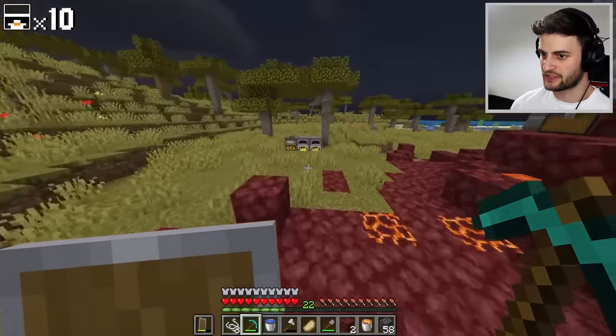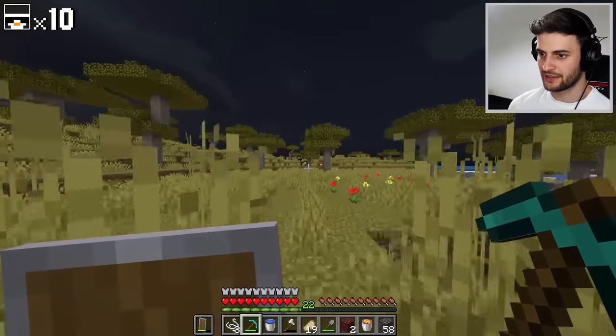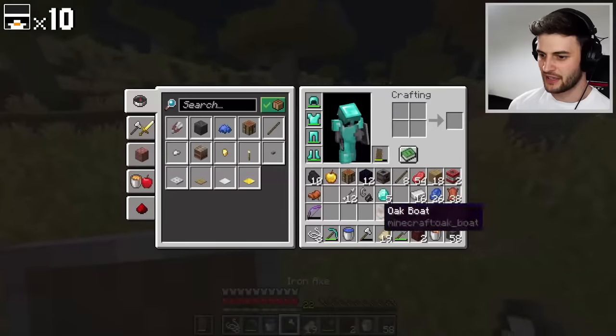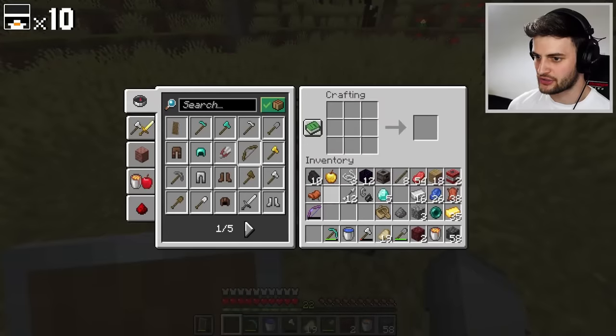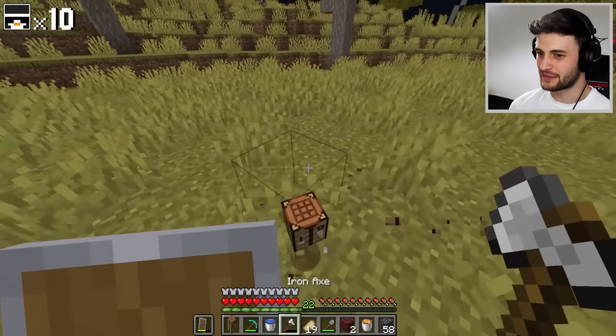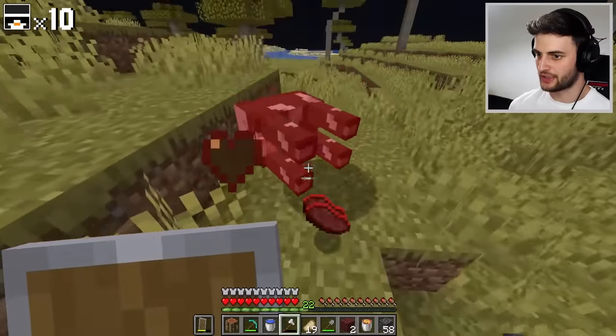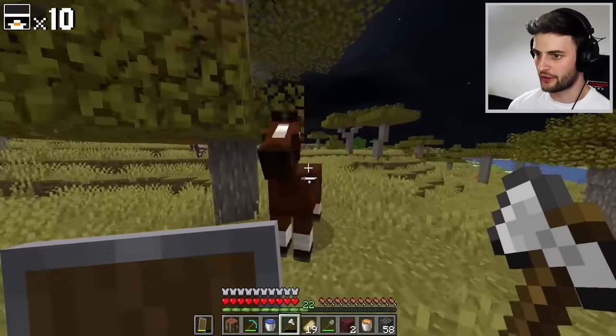12 obsidian — that's all that I need, perfect. Food is cooked. I'm going to get a little bit more leather and craft a bow — I have got string. I'm going to get rid of that bow, I don't think I need it. I do need a place to put all my items, because keeping them on me is probably not the smartest thing. Once I've got 46 leather, I'll be sorted. 41 — we're very, very close.